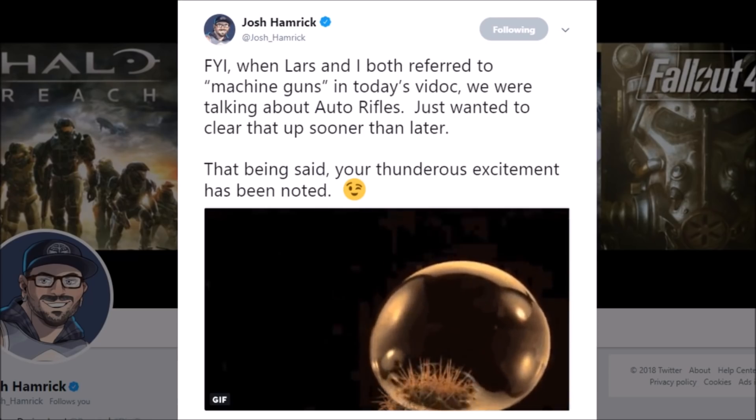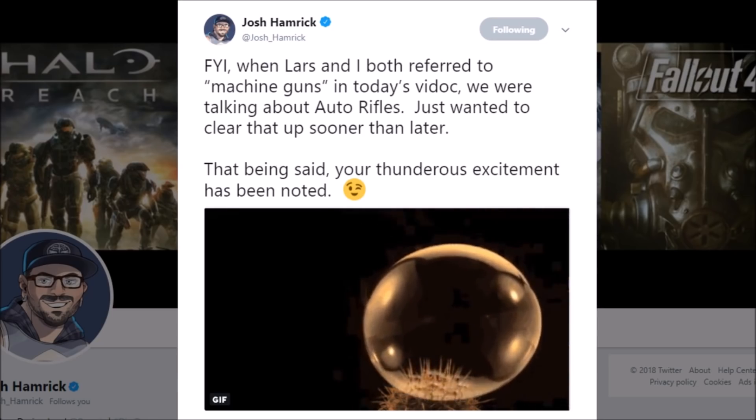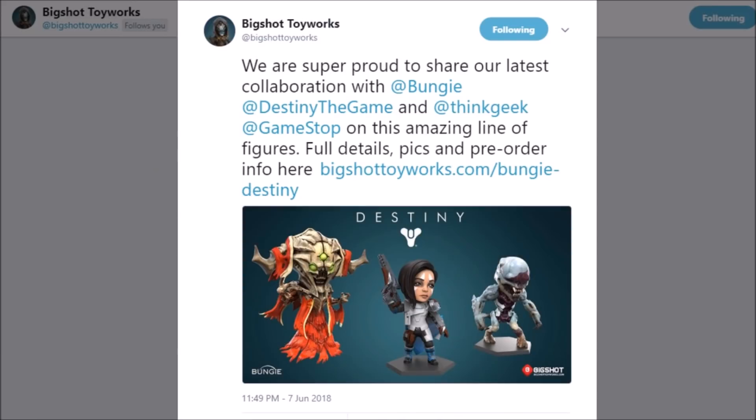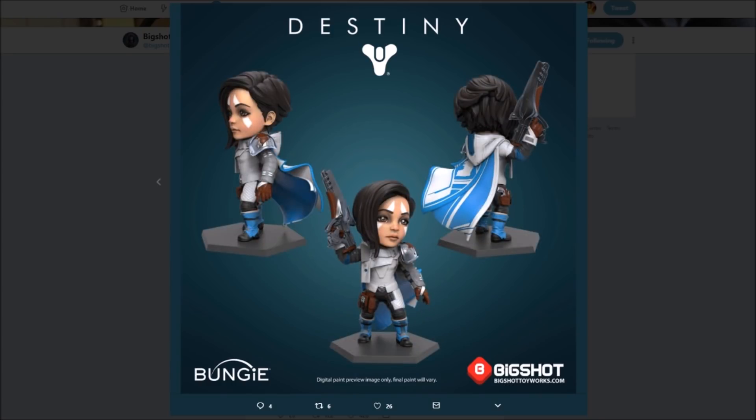Could this be hinting that the exotic heavy machine gun from Destiny 1, Thunderlord, is returning? I hope the answer is yes — I love heavy machine guns, and I was sad to see them left out of Destiny 2. Next up, Big Shot Toy Works tweeted out an image of some new Destiny 2 action figures. First up, a frozen Thrall. I know these things are supposed to be intimidating, but just look at him — he's adorable. I want him so I can give him a little hug and kiss his weird little head. Next up, a miniature Ana Bray, and she's holding the Polaris Lance. We've already seen the kind of damage that thing can do, but I think you're safe — unless this figure is cursed by dark voodoo magic, in which case, you are effed, mate.